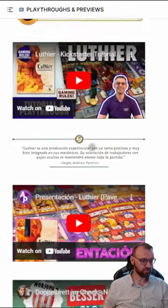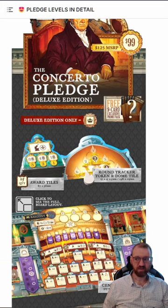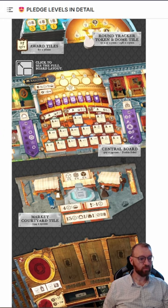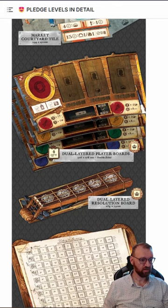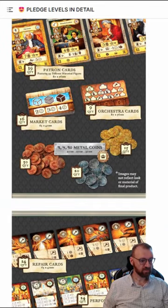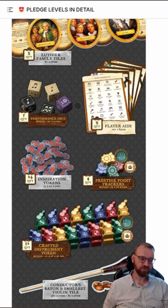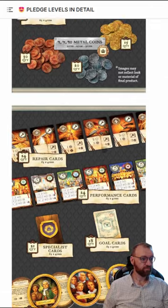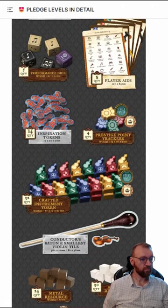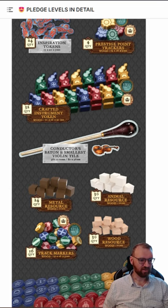The Concerto pledge comes with double-layered player boards, a double-sided central board for player count, double-walled player boards, all cards, and metal coins — which I love when cardboard coins are replaced. The dice are made of wood, which is cute for a luthier game. You also get screen-printed point tracker tokens, cardboard inspiration tokens at base, screen-printed wooden instrument tokens, and a baton as the first player token. And if you lose, you get the world's smallest violin — so cute.